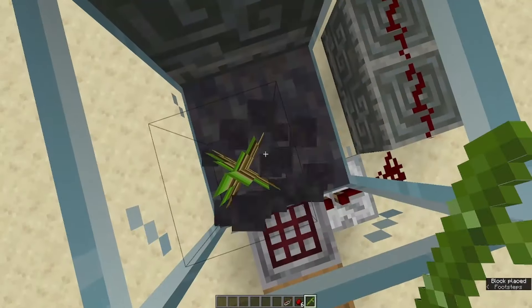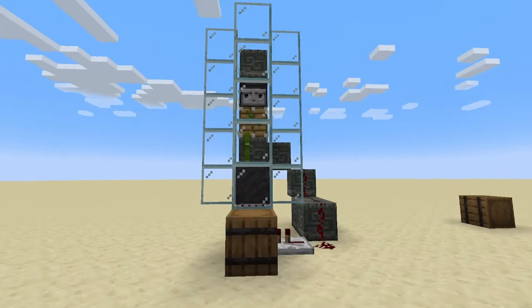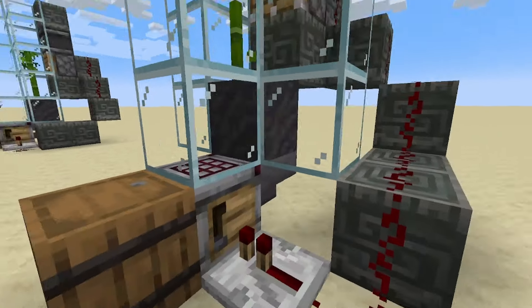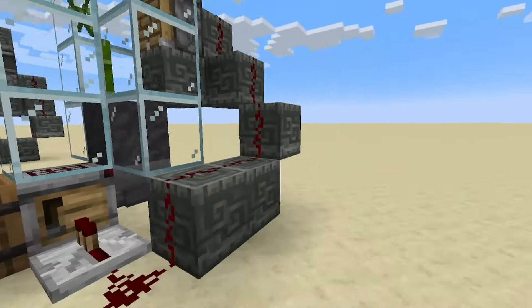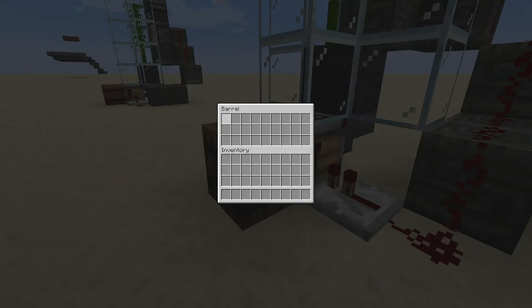Lastly, take your bamboo and throw that in — and that's it, our automatic wood farm is done. As the bamboo grows, the observer sets off the piston, knocking it down into the hopper, and then the output of the piston triggers the redstone to activate the crafter, and we get blocks of bamboo.